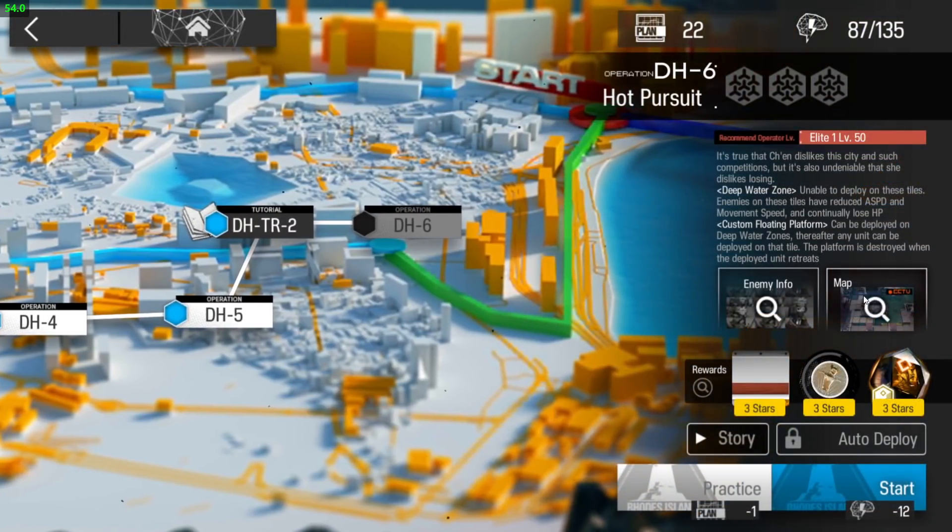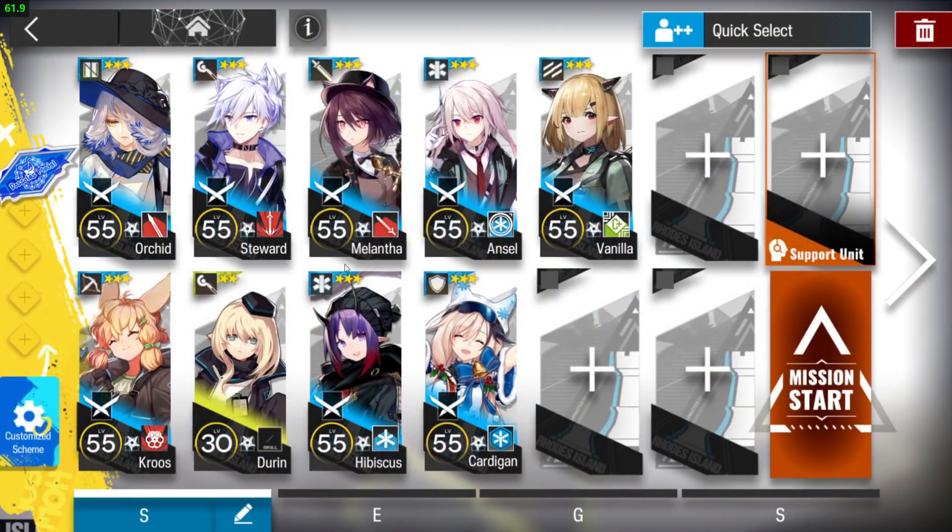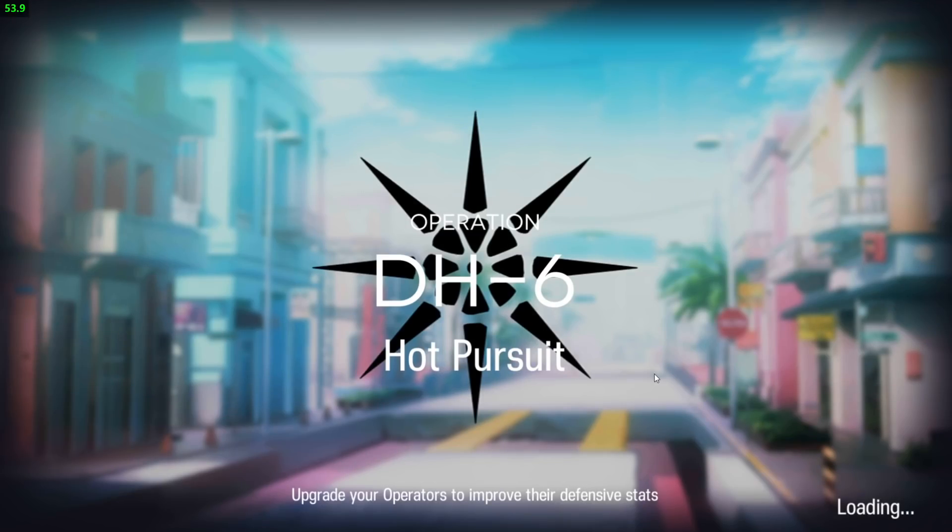All right, let's clear DH-6. This one is really simple — you just need 1 vanguard to get DP, 1 slow supporter, 1 of your best snipers, 2 of your best casters, 1 duelist guard, 2 medics, and 1 defender with 3-block. For tickets, I just took the one free from the beginning. You still have 3 slots, it's up to you who to take.